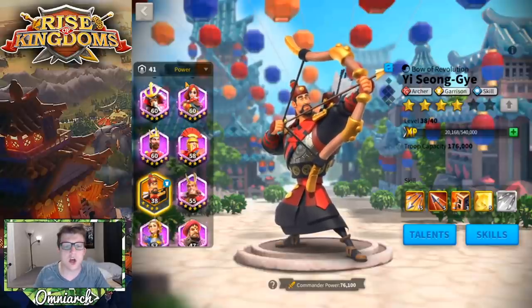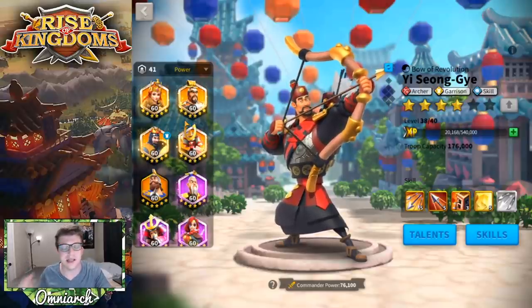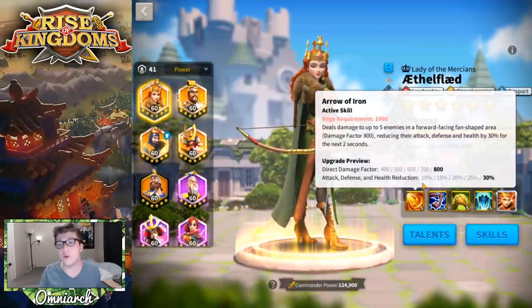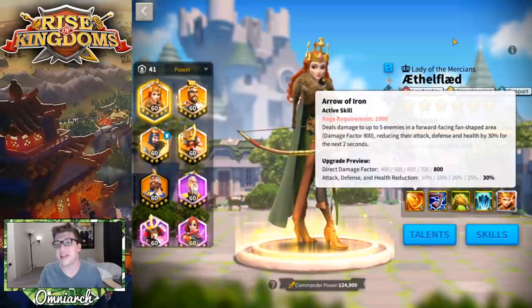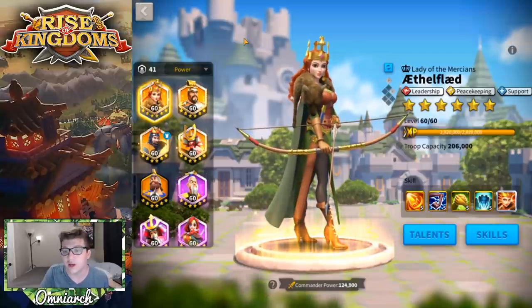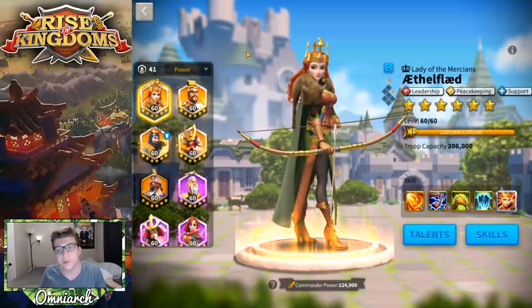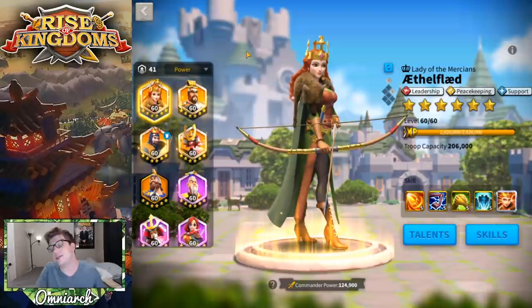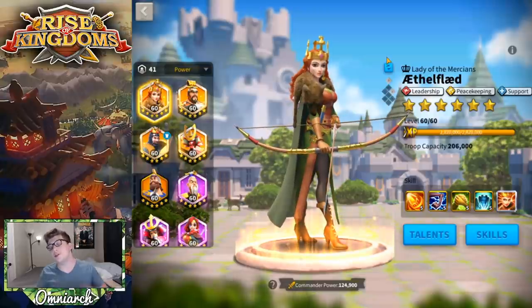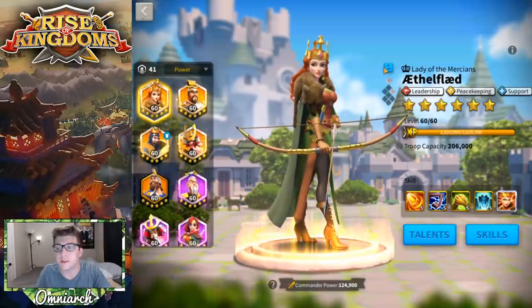With talent builds out of the way, let's talk about commander pairings. As a secondary, you can pair Esong with Ethelflaid — she's also an AOE commander dealing AOE in the open field and applying a debuff with that AOE. Ethelflaid wants a mixed army, and Esong doesn't really care since he'll be secondary and his archer-specific talents won't apply. You can still run a majority archers to maximize that archer attack doubling from his second skill.